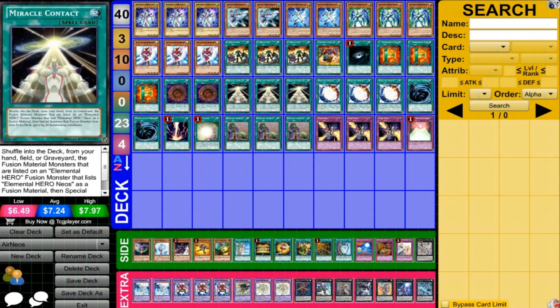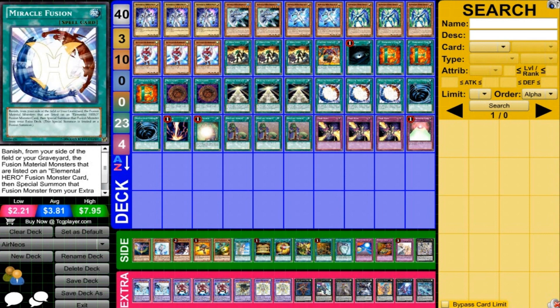Three Miracle Contact, allowing us to get out Air Neos regardless of where our materials are — very nice. Three Miracle Fusion, allowing us to make additional plays outside of Air Neos. We can get out those fusions, which are very powerful, and we can set this up in addition to Air Neos, which is again very strong.